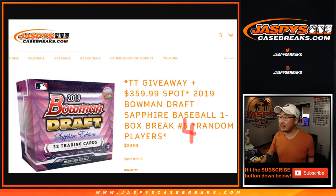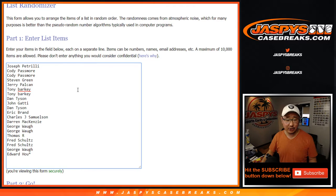Hi everyone, Joe for jazbeescasebreaks.com coming at you with 2019 Bowman Draft Baseball Sapphire Edition. It's a one-box random player break number four, as you can see from jazbeescasebreaks.com. The next one's already in the store, but this is break number four. Big thanks to all of these folks for getting into the action.